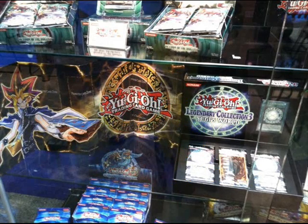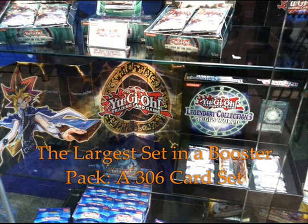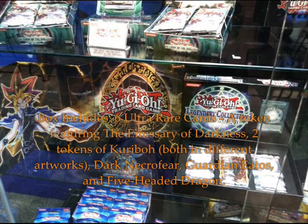Many cards from a decade ago reprinted in their original rarities. If you were too young to collect these cards when they first came out, now you'll have a second chance to get Super Rare Reinforcement of the Army, Ultra Rare Morphing Jar, Royal Decree, or even a Secret Rare Dark Magician Girl. These packs are designed so that even popular tournament-level cards will be easier to pull. All cards are printed with updated text that's easier to understand. In addition to the 5 Mega Packs and the Seal of Orichalcos, each box comes with 6 additional ultra-rare cards, including a new token depicting the Emissary of Darkness featuring special art from the Yu-Gi-Oh! R manga series.